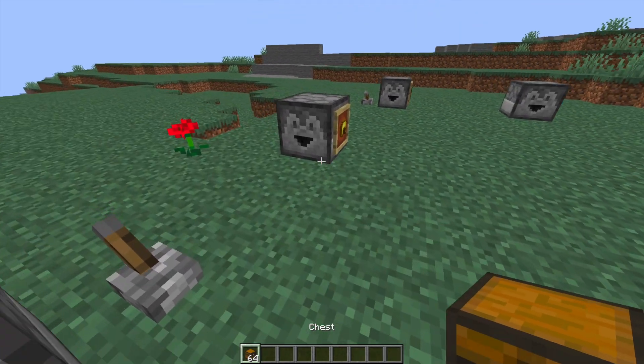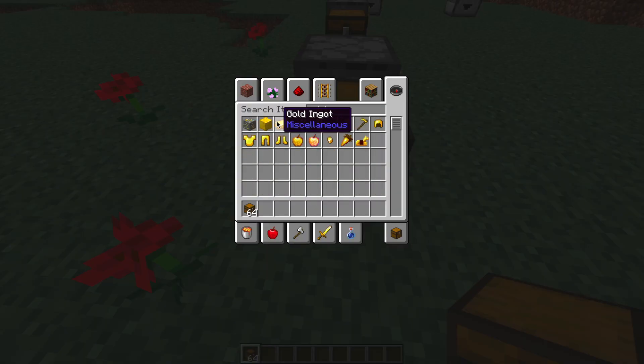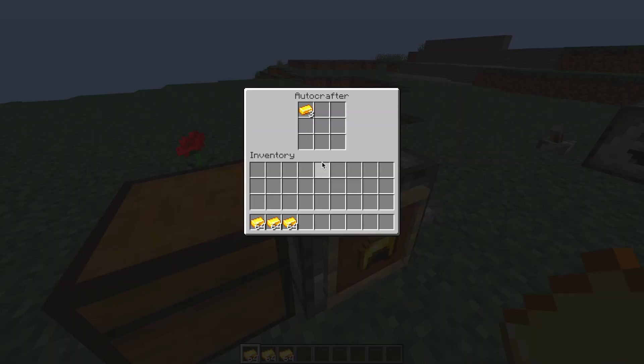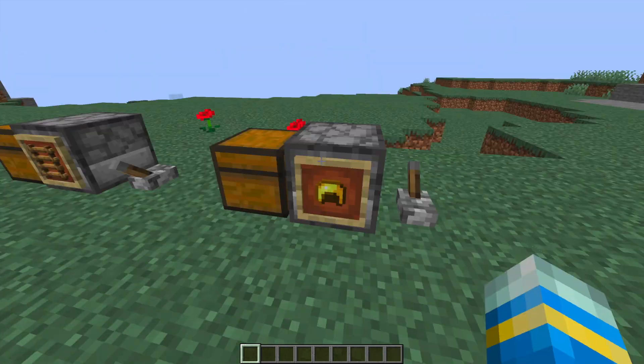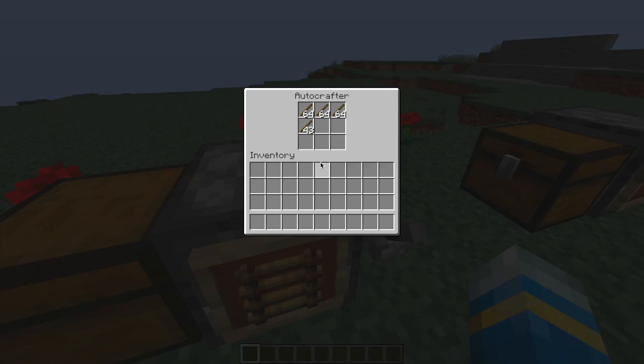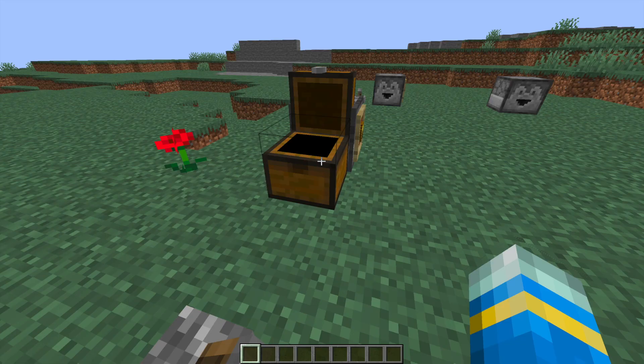If we go ahead and just place a chest in front of them, what's going to happen is the items are going to go inside the chest rather than just spread around on the floor. Let's fill these back up with some gold and turn them back on. What we're going to see is the chest start filling up with the items being used, but the items not going around on the floor creating lag, which is really awesome.